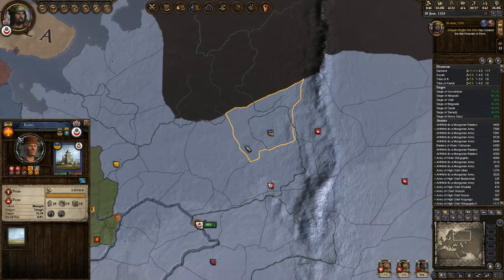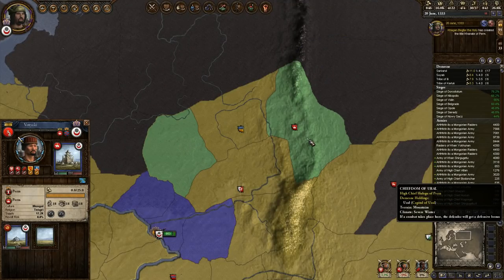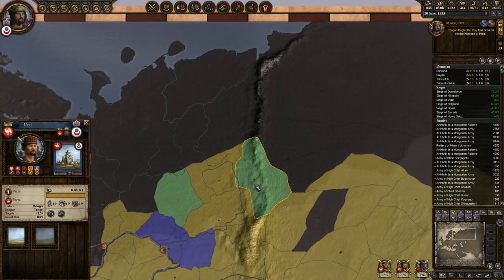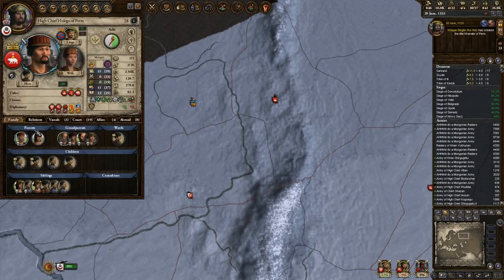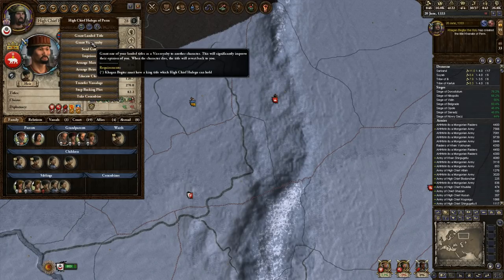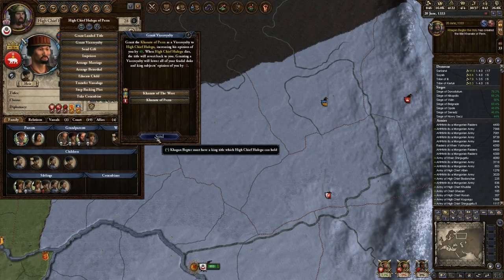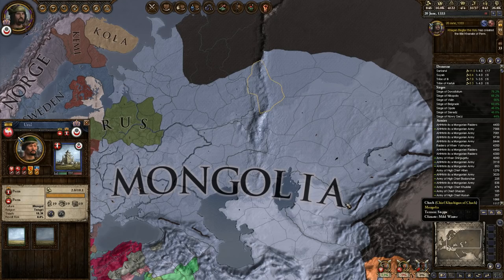We've got a Duke of Perm here. He's the High Chief of Perm and he owns these two. I can't see his flag because he is buried underneath the vassals. We're going to raise you to the rank of king as a viceroyalty — King of Perm. That makes you independent with two provinces and you own land down there.